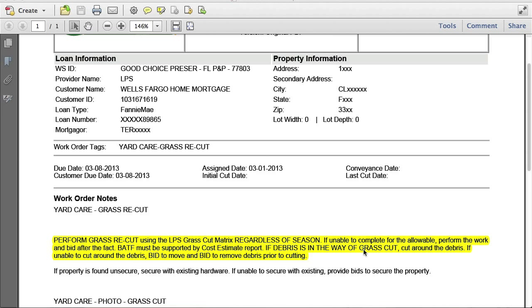If debris is in the way of the grass cut, we're to cut around the debris. If we're unable to cut around the debris, then we're to bid to move it and bid to cut it. If there's just a little bit of debris — maybe three or four yards — you're supposed to cut around it. If you're talking like 10 or 15 yards, you probably should not cut around it, and you need to bid to move it and bid to cut it, so you wouldn't complete any more work there.